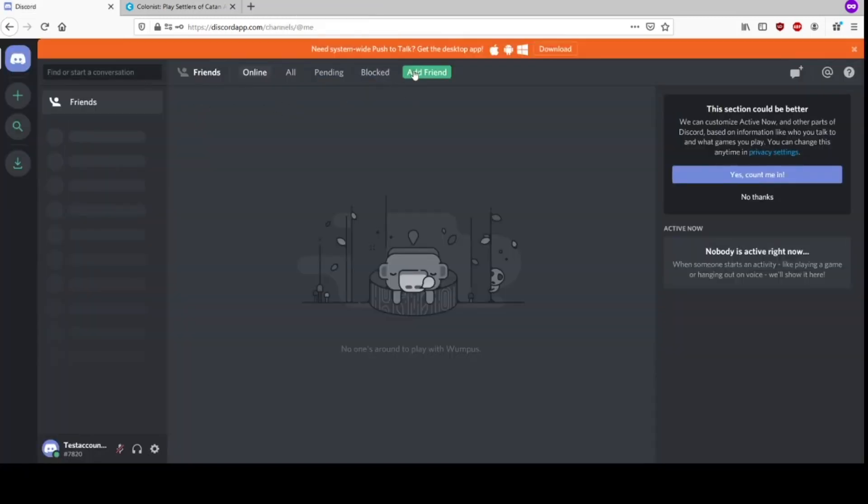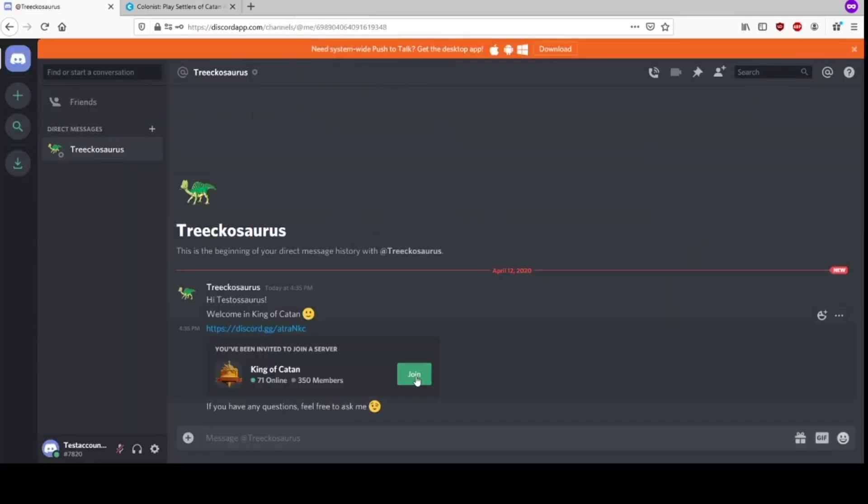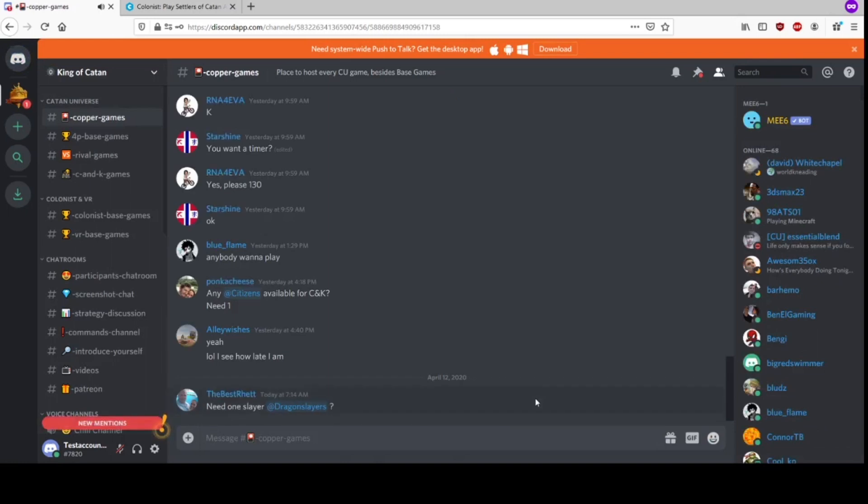Now we move on to step number three. We send a message with a link, you join it, and you're in the server. Okay, but where do I start?